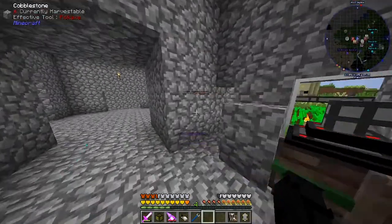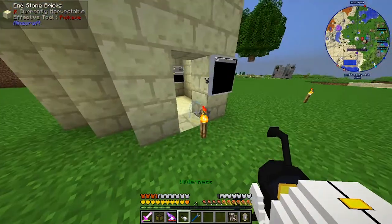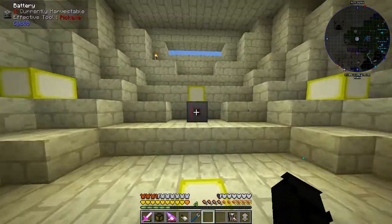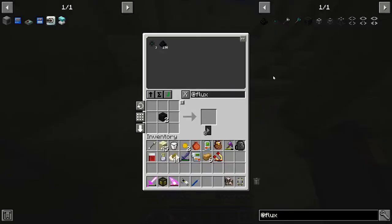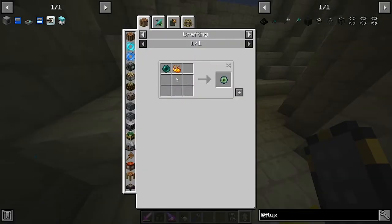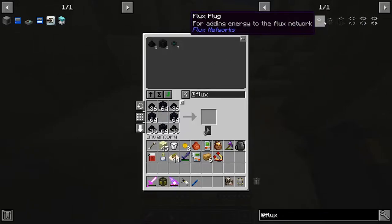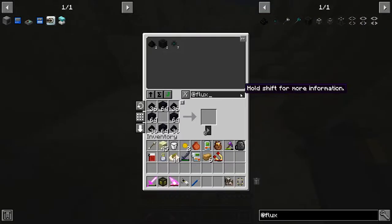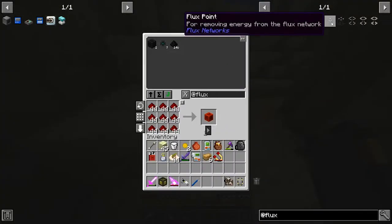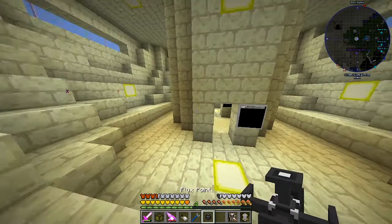I think if I come over here and head up to the floor, we make ourselves a flux point. I make one of these - I make some cores and I don't turn them into a block. Well, I had to stop myself there. You saw - I was tempted. Flux point - for removing energy. We have a flux point.